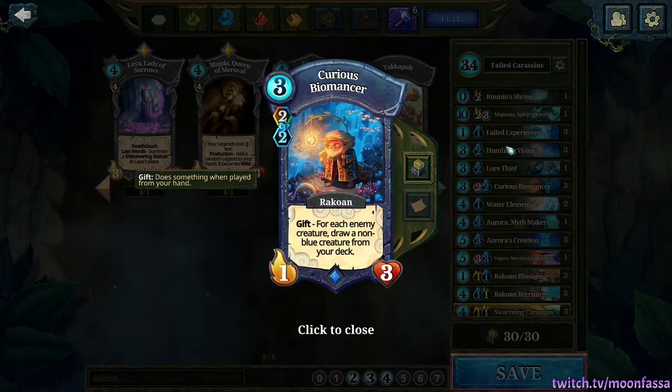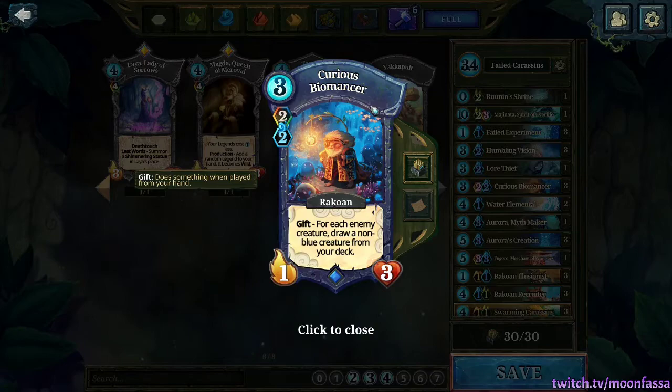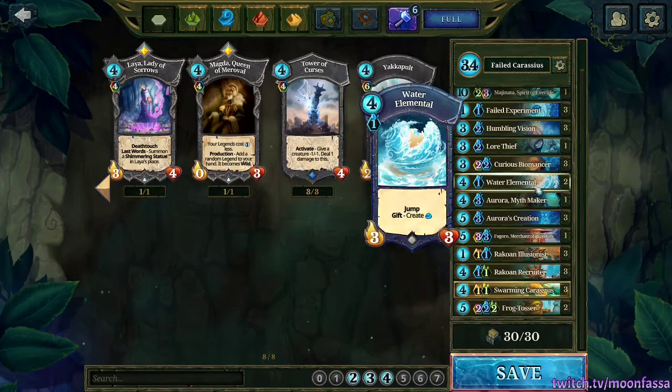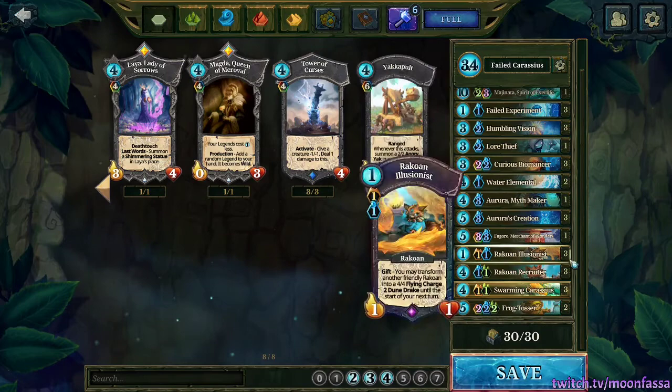If I go first I think I would keep Biomancer no matter what. If I'm going second, I would only keep this if I had a starting creature in hand. Recruiter and Water Alley are incredibly strong going second with the Explore card, so it's worth mulliganing for those two creatures. And if you do get a starting creature, for the other two cards I'd recommend trying to get more creatures for collection, combo pieces, or draw cards.